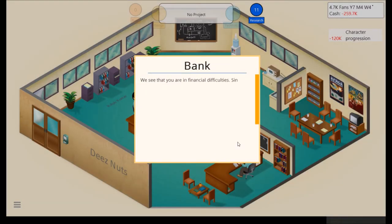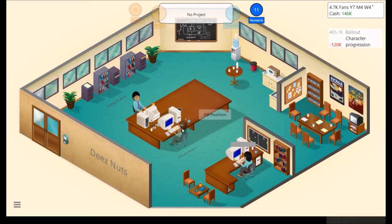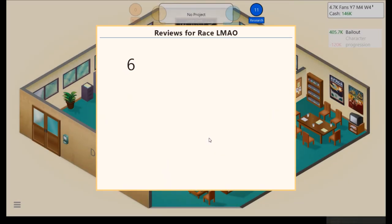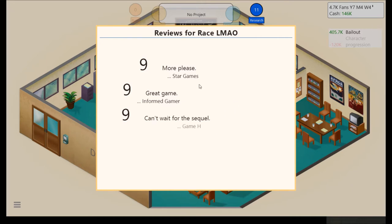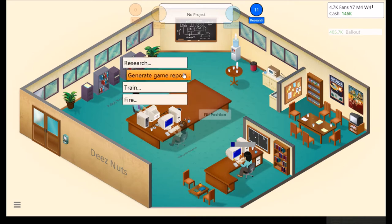Research character progression. We see that you're in financial difficulties — $120,000 negative. Since we just released Race LMAO, they're offering a mini credit of $405,000 to cover costs, to be paid back with a $25,000 administration fee in two months. We had to accept this whether we liked it or not — or else the game would have instantly ended with a score screen. But luckily this is a super hit game, so we'll pay it back no problem.